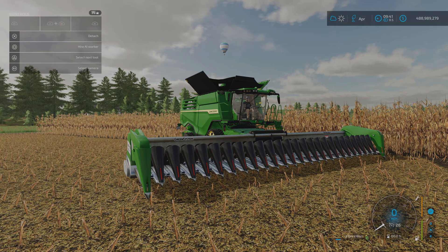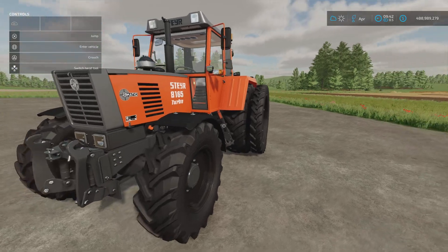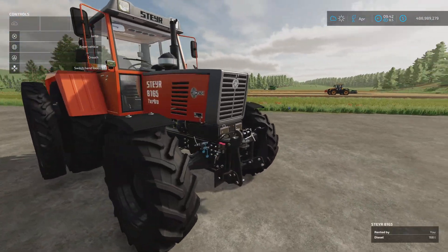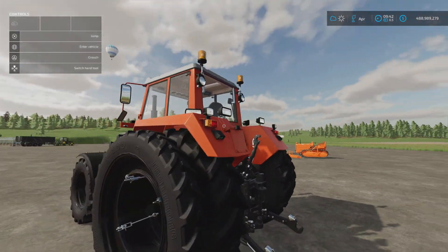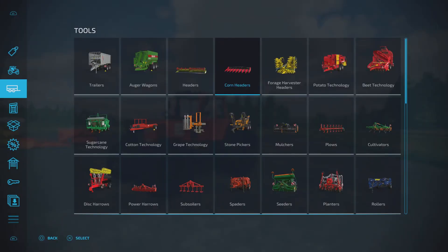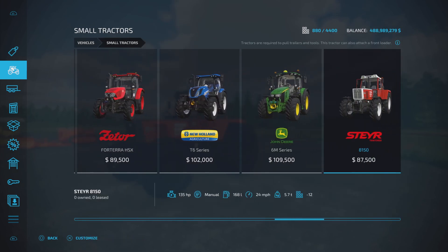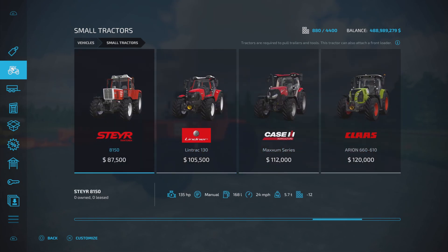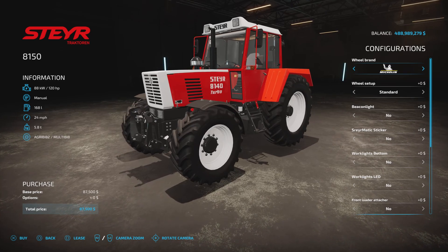Moving on, we have the Styr 8150 by DLTS — 6.77 megabytes to download, 13 slots on console. It's nicely detailed with a few additions compared to the standard in-game one. You'll find it under Small Tractors. The price is the same as the standard in-game model — 87,500 for the base model — but it's one slot more at 13 rather than 12, so pretty good considering all the extras you get.